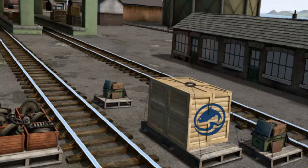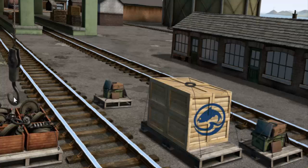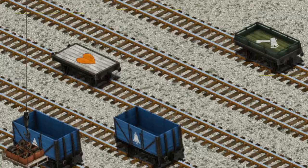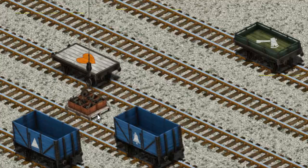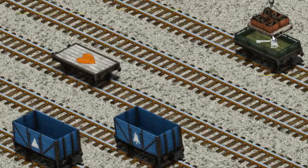Show Cranky where the engine parts are. You found them! Let's lift and load. Now the cargo must be loaded. Help Cranky find the green flatbed with the picture of an axe. You found it!